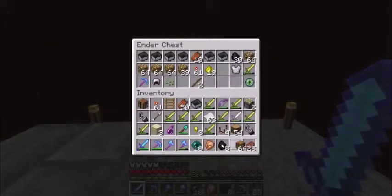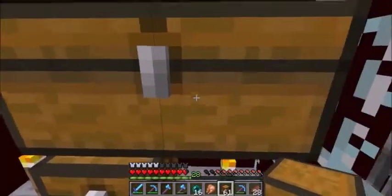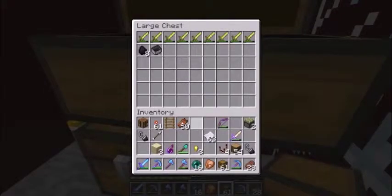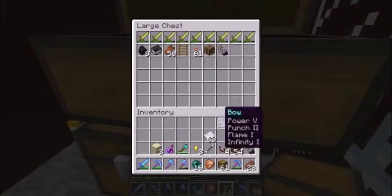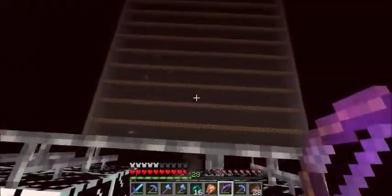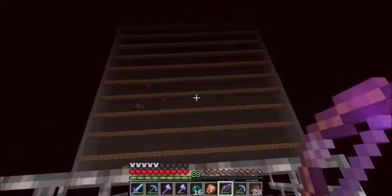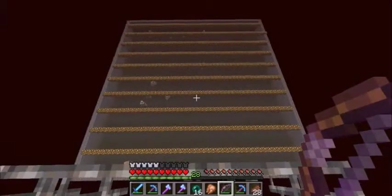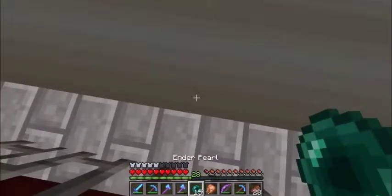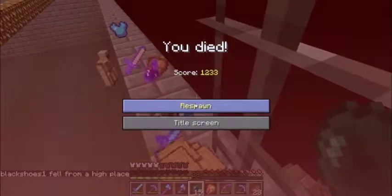Why am I ender-chesting these even, when I specifically brought some chests with me? This is called Black Ice Chestwork - it's never tidy or good. It's just junk everywhere. Then turn the render distance up. I'll be right back.